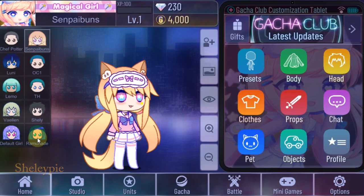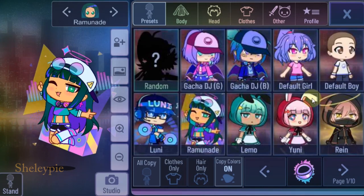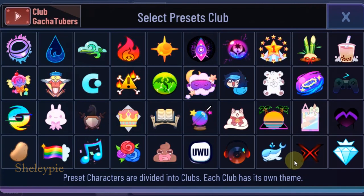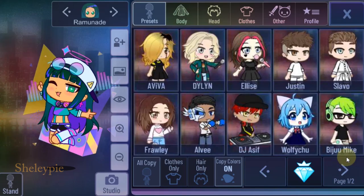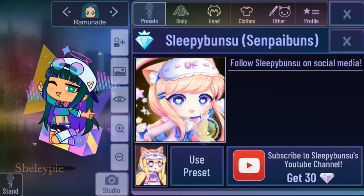Next I'm just gonna take this OC and go to preset. Now I'm just gonna go with Club All-Stars — let's pick this one. All the big GachaTubers are all here. There's Sleepybunso — follow Sleepybunso on social media. If you subscribe to her channel you get 30 gems. Let's select use preset.